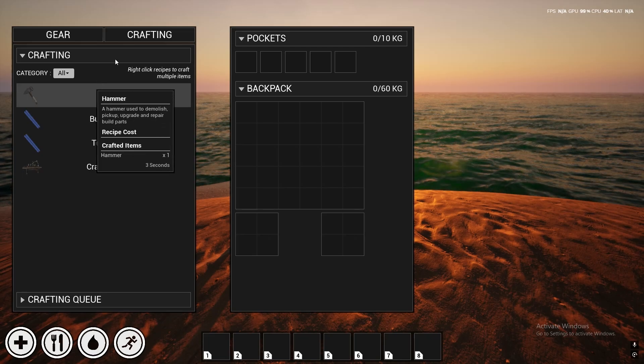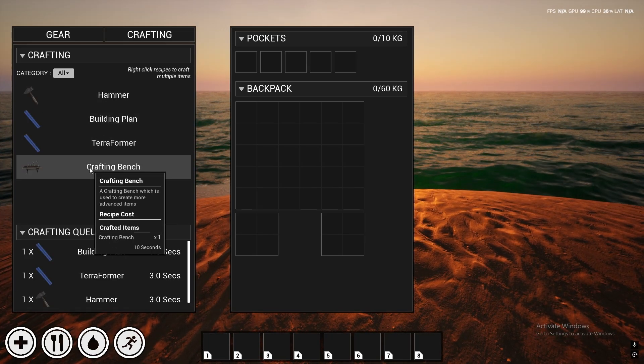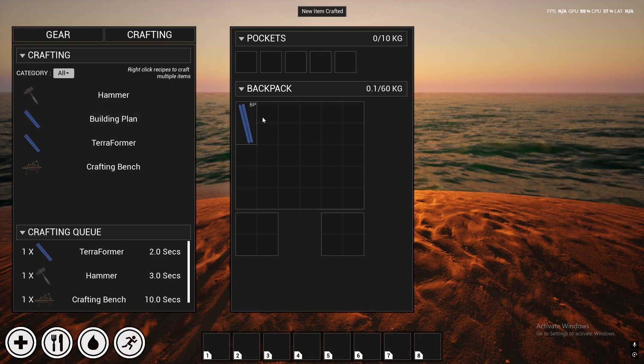Tab will open up the crafting menu. You can go into the crafting menu and you can make yourself a terraformer, hammer, building plan, and a crafting bench.